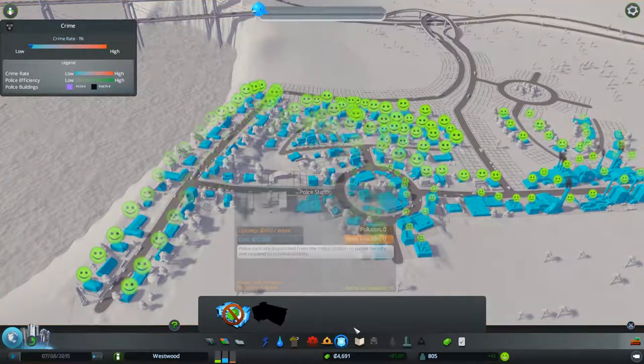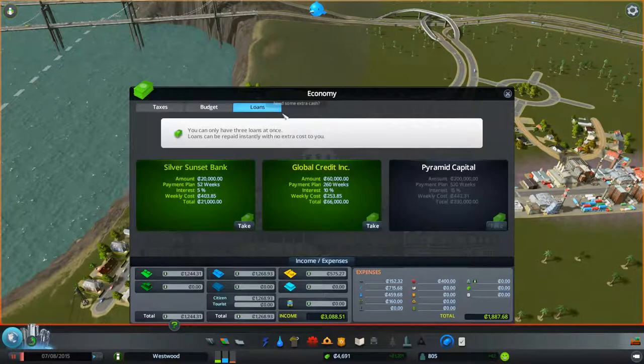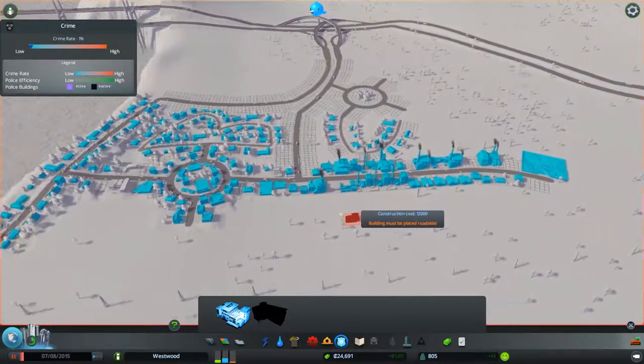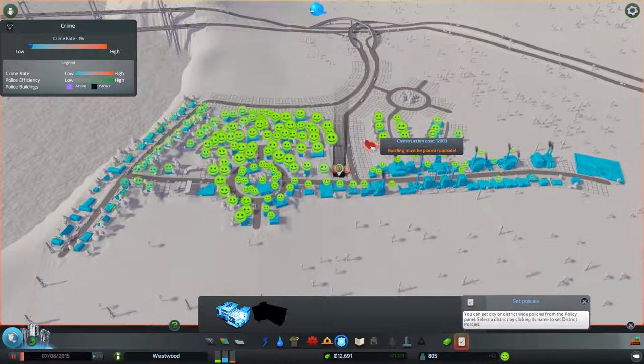We'll go ahead and take out our first loan. We've got two different loans — $20,000, $60,000, or $200,000. However, the bigger loans have bigger interest rates, so you're losing $30,000 on a $200,000 loan, whereas you're only paying $1,000 for the $20,000 loan. So we'll certainly take the smaller loan at least. Let's see if we can put a police station in here somewhere — we'll put it over on this side. That's fine.